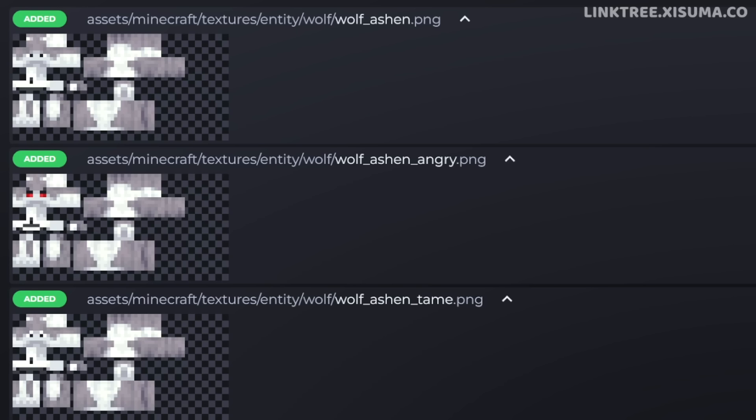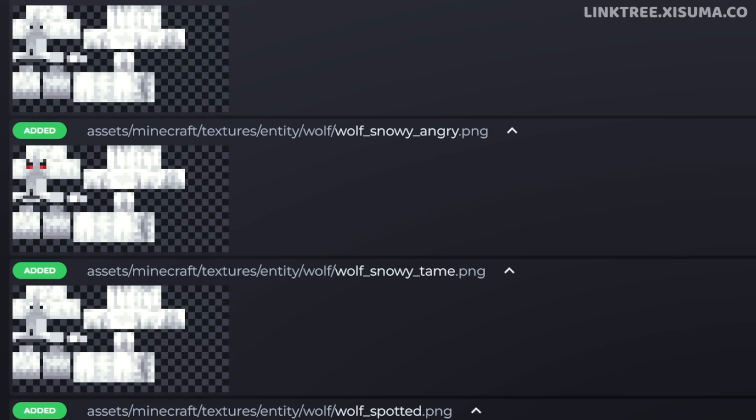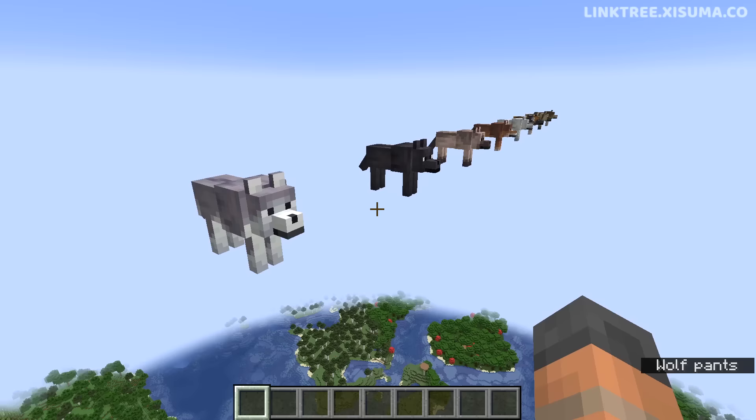We're also going to look at their texture files. This is the Ashen, the Black Wolf, followed by Chestnut. Then we have the Rusty variant, the Snowy variant. This one is quite obviously Spotted. Then we have Striped, which reminds me of the Husk. And lastly, we have Woods. And those are the wolves.